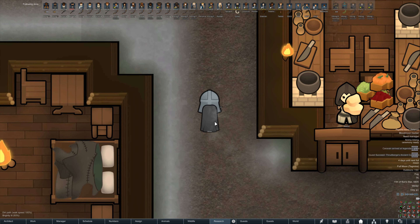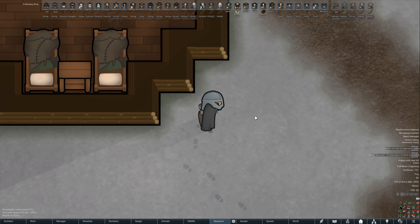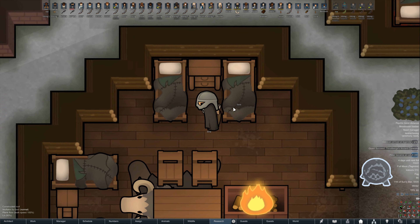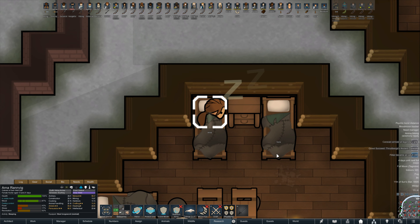Hey guys, Dale here, back with some more Rimworld. So last we left things, Arna was having a mental break. We had a wedding, she managed to clear her mental break, and she had a successful transition last night, so she got the Fenris wolf form.